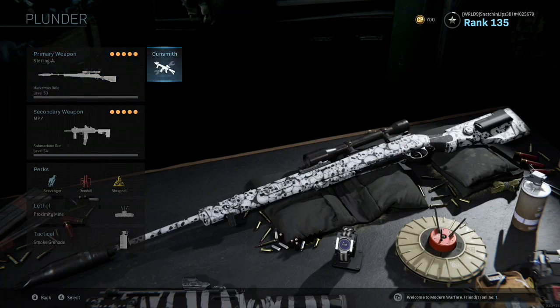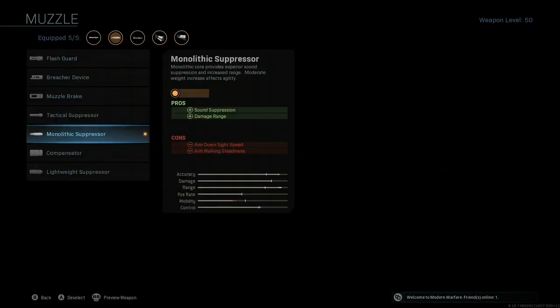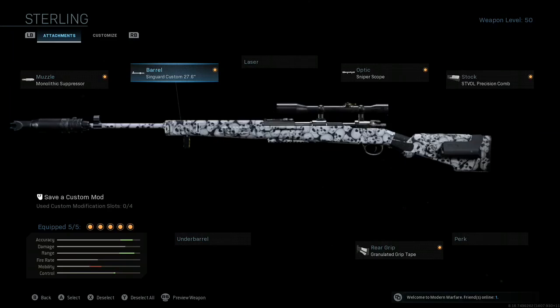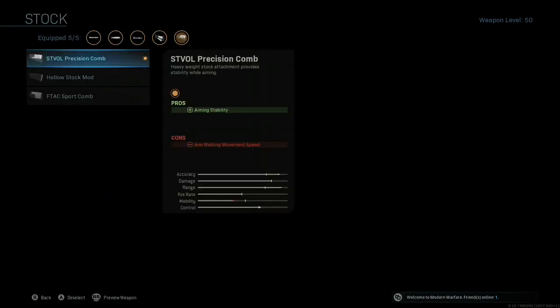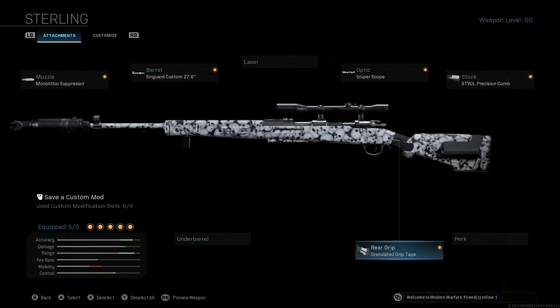So first, we got a Kar98k Marksman Rifle. Here are the attachments: Monolithic suppressor, Syngerd custom 27.6 barrel, a sniper scope, an STVOL precision comb, and granulated grip tape. So basically what all these do is sound suppression, damage range, bullet velocity, recoil, aiming stability, and aim walking steadiness. Basically what this Kar is made for is being able to get a really good headshot on someone that's far away.